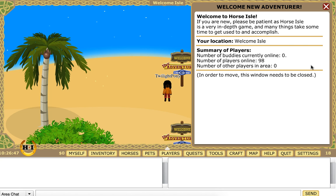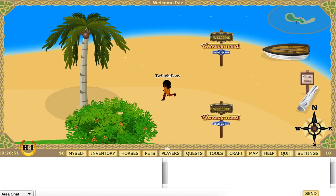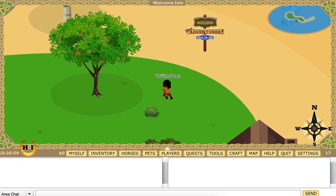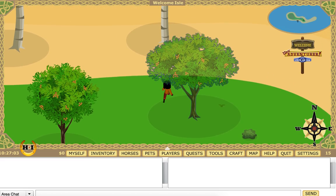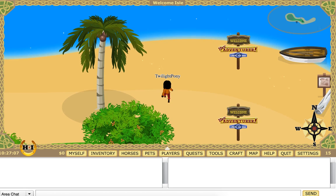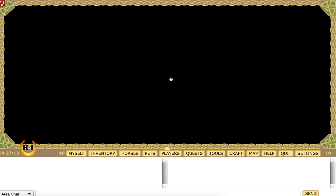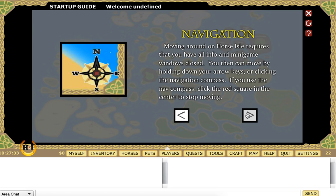In order to move, this window needs to be closed. We can move on — it looks a lot more fancy than Horse Isle 1, obviously. You can move by holding down the arrow keys or clicking the navigation compass. Click the red squares in the center to stop moving.